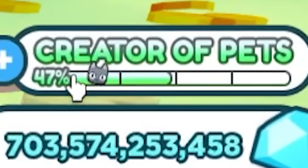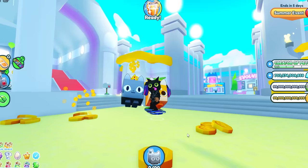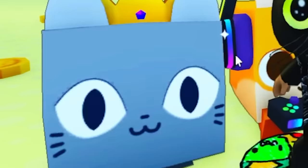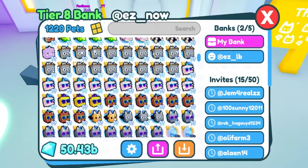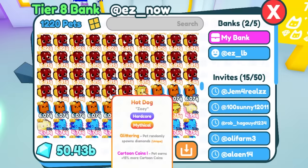It's around 700 billion gems — almost 1 trillion. He is ranked creator of pets at 47%, which ain't too bad. Before we even check out his inventory, just seeing these two pets alone really lets us know how rich he is. He has a load of mini exclusive pets and a lot of event pets. He could definitely make a lot of eggs with these, and he has 50 extra billion gems in this bank.